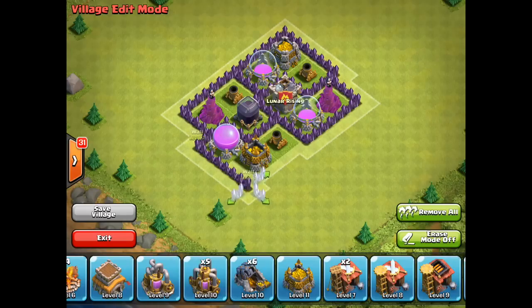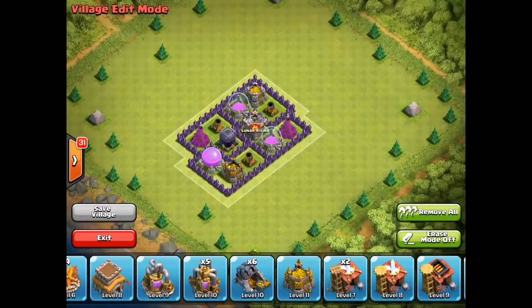Having a mortar triangle — since there are three of them — is a good idea. Try to avoid cross junctions in the walls as much as possible.